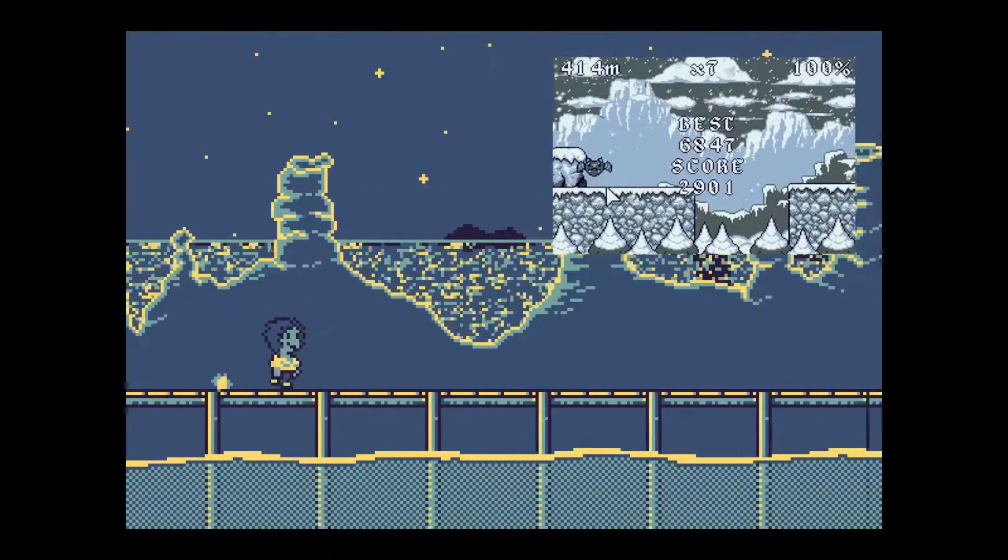So to explain, the obstacles are rather simple. Hit the sides of them, and your run is over. Jump on top of them, and you get a little extra height in your jump. Simple.